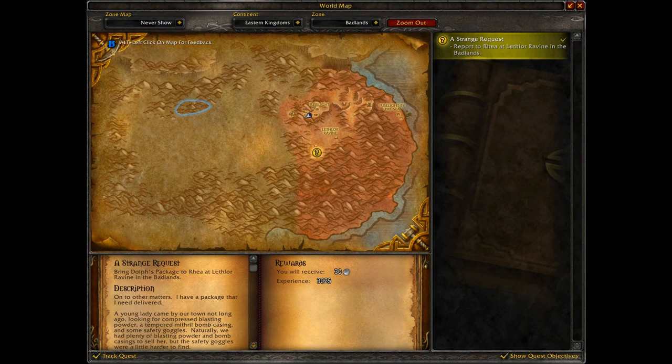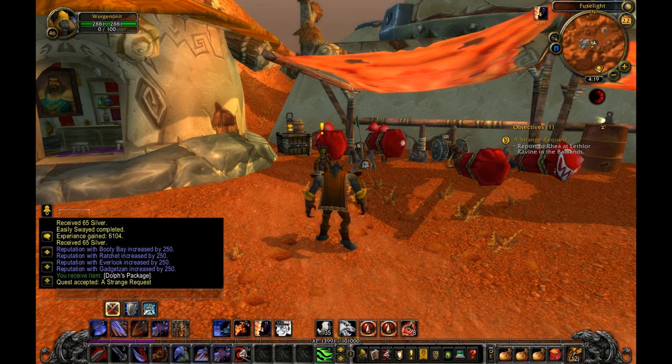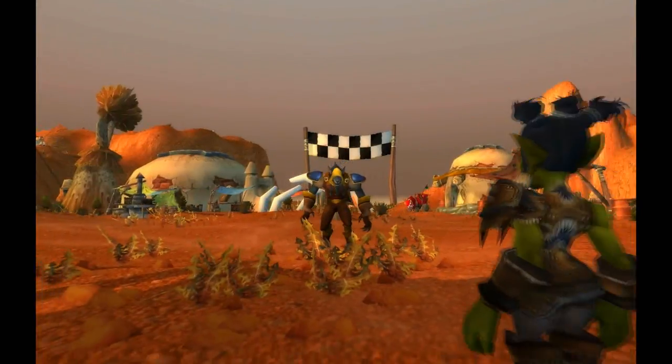Welcome to the Cataclysm Beta. We are in Badlands at Fuselight. It's a new Goblin Quest Hub, and we are going to look at the quest.